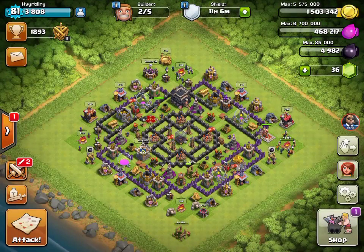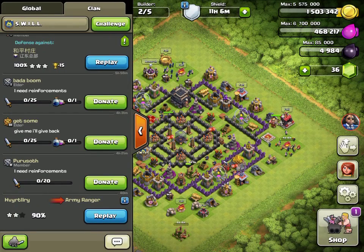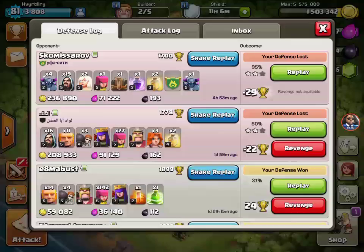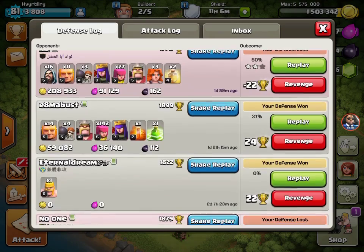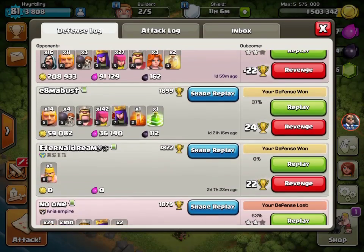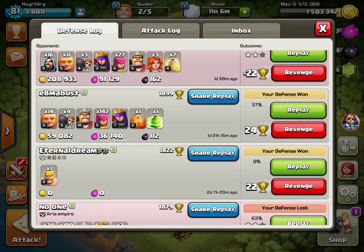It feels like something's missing. As soon as the crossbows are made I'll try to get a different base. It doesn't really matter too much right now because this base is working for me a little bit — not the best, but okay. Let's see what's been going on for defense. They've been getting some gold but they don't really get my elixir or dark elixir, which is a good plus. Defense is winning, which is good. They're coming up with some level 10 barbarian king and level 7 queen — let's check out that replay.